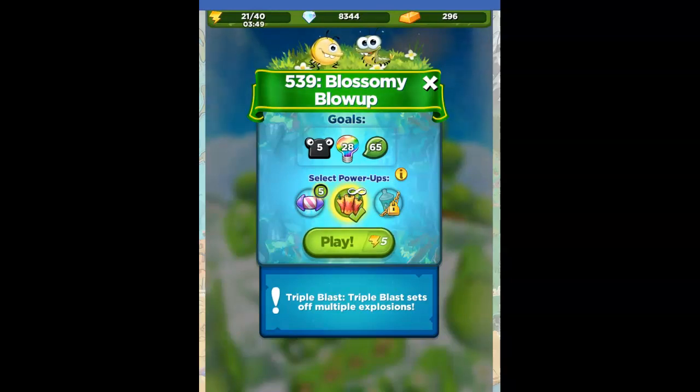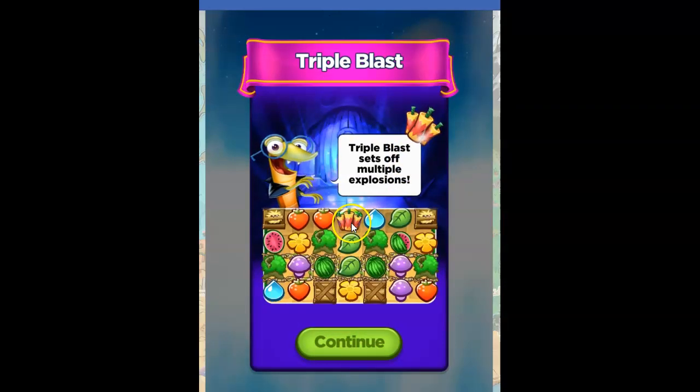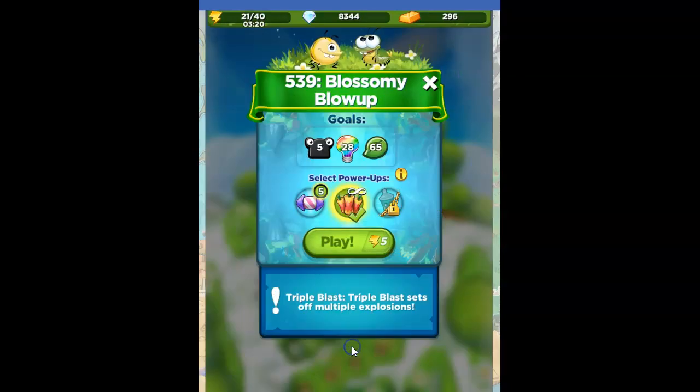Hi Fiends, this is Susie, your gaming guru, and I am here to talk about the power-ups that we can now find in Best Fiends — or at least one power-up. I've got an unlimited supply currently of the Triple Blast. They want me to see how it works. If we click on this, we can get some information. The Triple Blast sets off multiple explosions. You pull it down, and then it sends off firecrackers throughout the board.